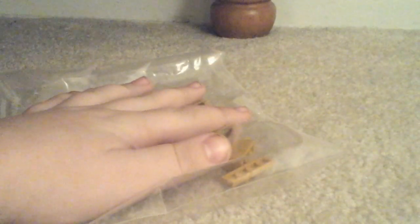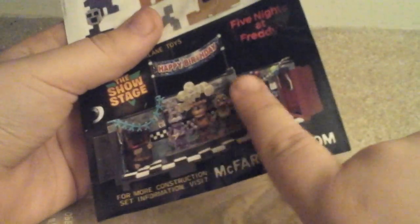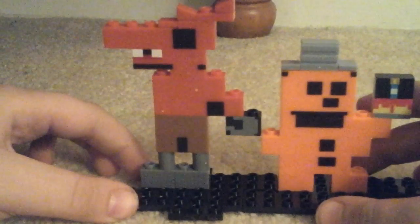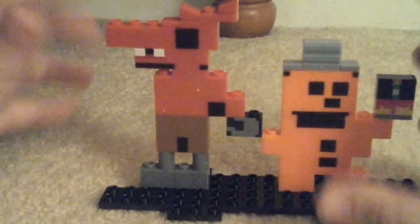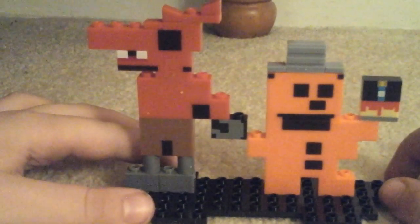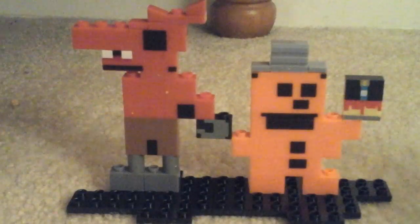Whenever I get one of these I'm gonna review them. So there's Golden Freddy for now. Here's the instructions — exact same from the one I got with Freddy. They show all the seven you can get, and then they have an eighth one. Like I said in the last one, I'm so jealous. These instructions are strange. Anyway, here's Foxy and I got Freddy — comparison. So in the next one we'll be doing Chica. Bye-bye everyone.